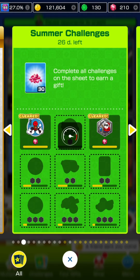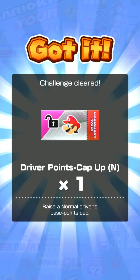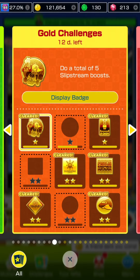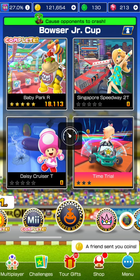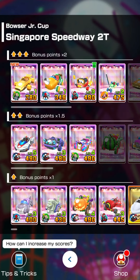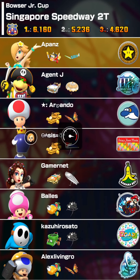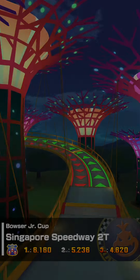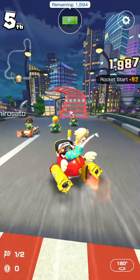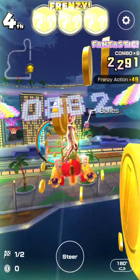Tour challenge unlocked: Total Points 150,000 — 3 rubies, one normal driver points cap-up ticket, and in the gold challenge, do 5 total slipstream boosts. One row done, 50 coins. Moving on to Singapore Speedway 2T — the trick version. Two top shelf drivers; going with Rosalina Swimwear with the Coin Box, the Cheep Snorkel Level 3, and Record Setter. Full set of top shelves for this course, all at least Level 3.